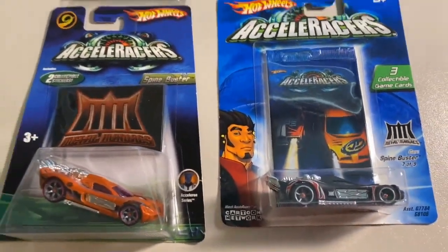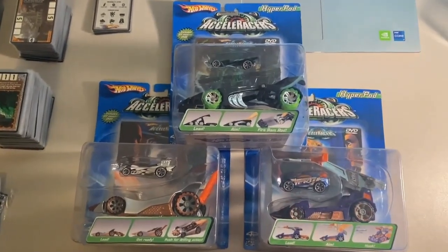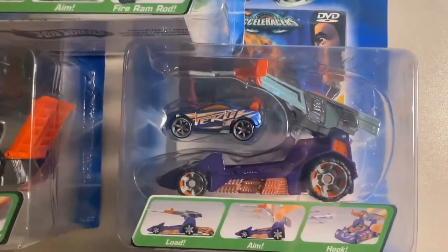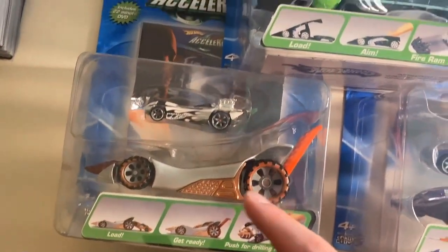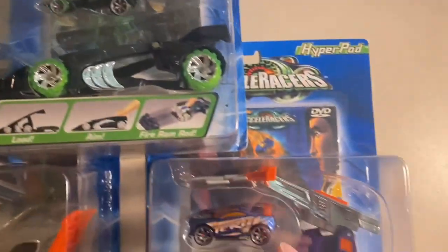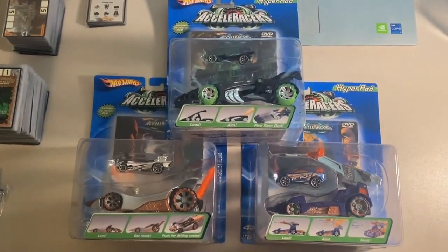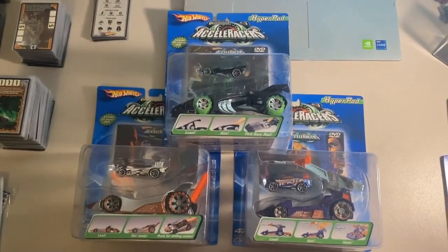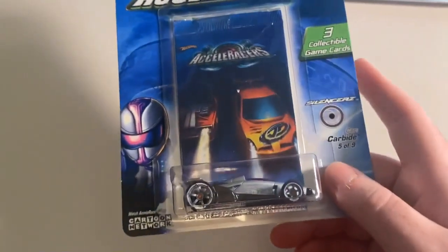We had a bunch of sales last night — it's funny how it goes quiet for a day or two and then six or seven all at once. First up, we sold three hyperpods from the Wall of Power, all new in package: the Carpoon Hyperpod, the Slam Ram Hyperpod, and the Dual Driller, which came with the Powerbomb, RDO6, and Drift Tech. Grand total on this order was $208 even to a new buyer.